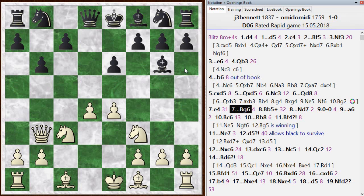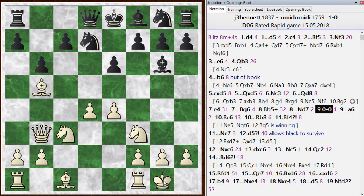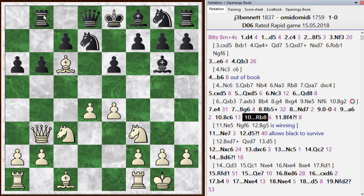I went bishop b5 check — this is not bad. He blocked with the knight. Castled. He went a6, kicking my bishop. I went bishop c6 — this turns out to be pretty good. He went rook b8; he's got to move his rook. And then this is my first missed opportunity.